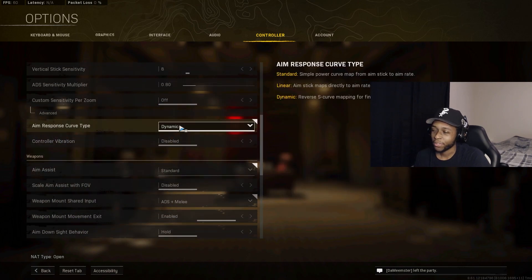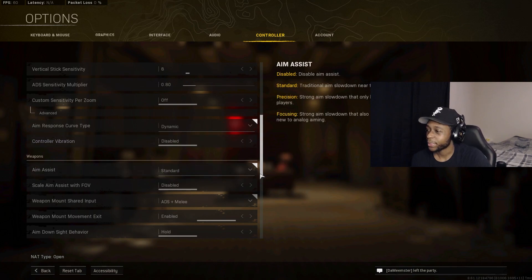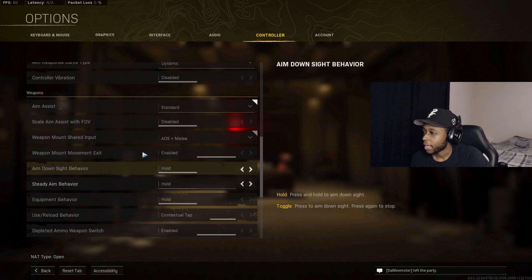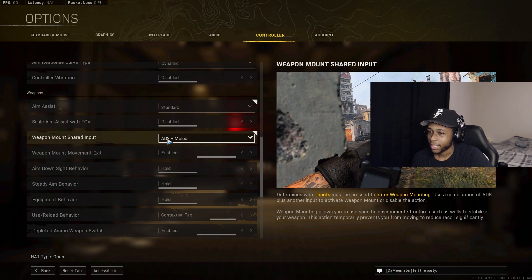Set your Aim Response Curve Type to Dynamic — that is the best option, your best friend for aiming. Disable Controller Vibration so it doesn't throw off your aim. Aim Assist is set to Standard, and Scale Aim Assist with Resolution is Disabled.